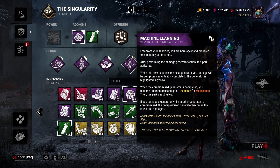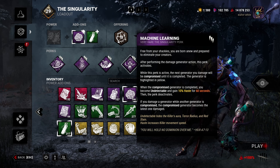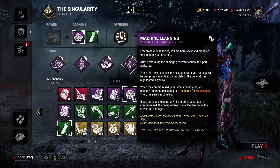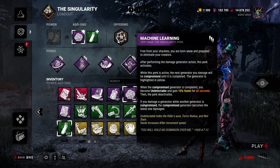Machine Learning: whenever you kick a generator, it becomes activated, and once it's active, the next time you kick a generator, that generator is applied with Machine Learning. If a generator that has Machine Learning on it is completed, you get haste and undetectable for 60 seconds. The haste is 10%, and this was buffed from 30 seconds to 60 seconds, so now it's a full minute — a bit more of a big deal.